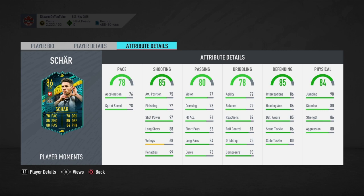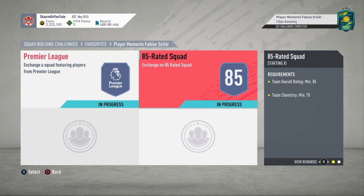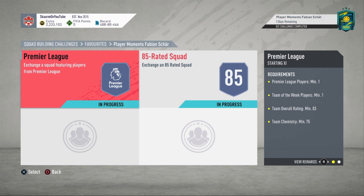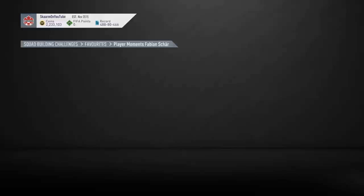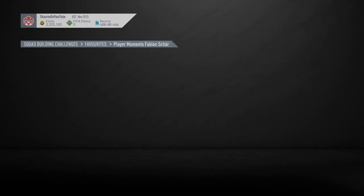Moving on to the SBC itself — this is going to cost you 115,000 coins to complete both sections. The primary league section will cost 28,000 coins, and the 85-rated squad will cost 88,000 coins. You do get two tradable packs, which aren't the greatest but good enough. No loyalty is required for either of these squads, and here are the players I used.